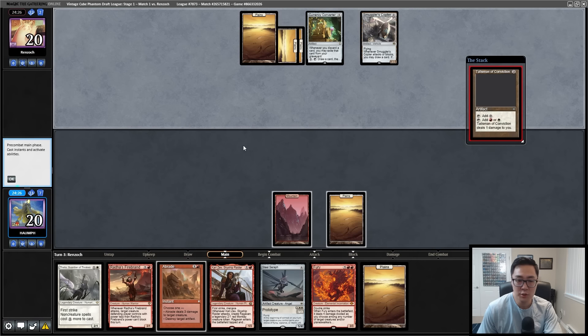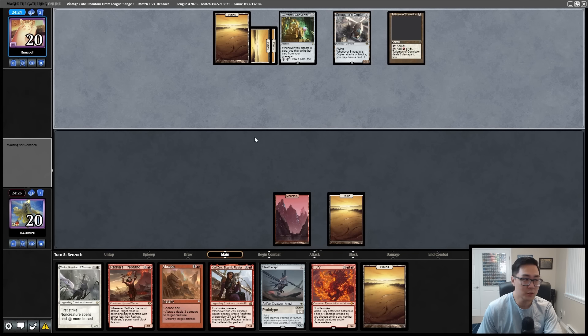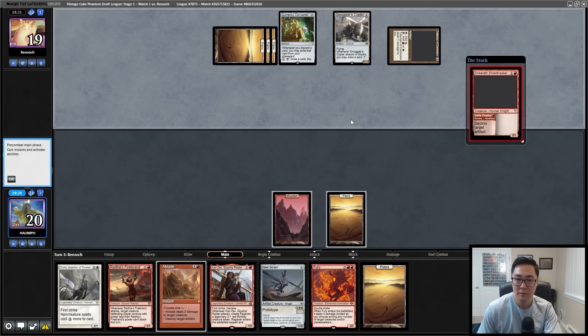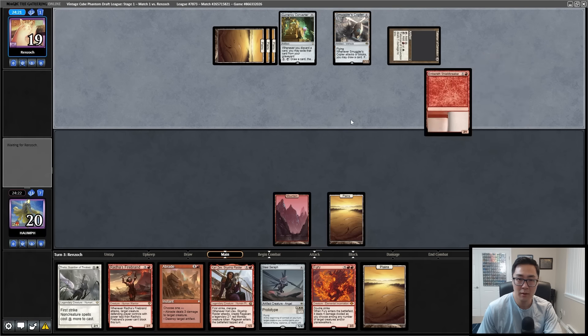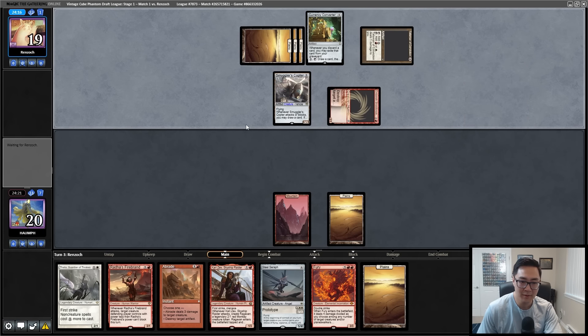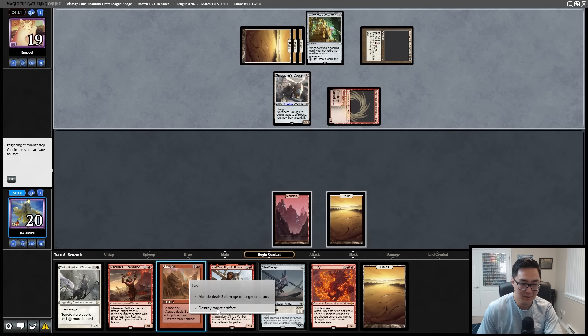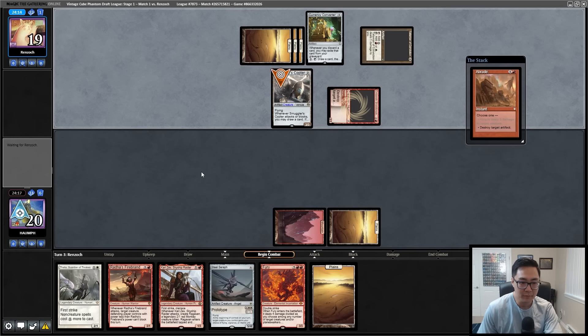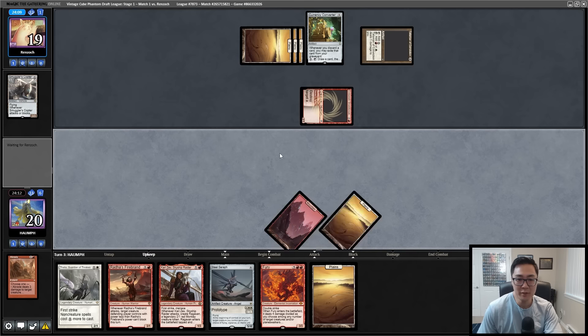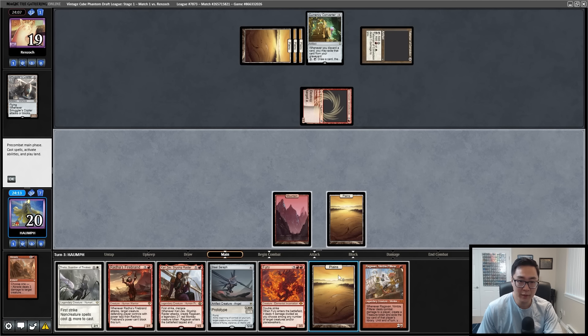Does Steel Serf give haste? No — flying, vigilance, or lifelink. There's a Talisman of Conviction. This is a strange Boros deck — or maybe a mono white deck. There's an Embereth Shieldbreaker. We're going to get their hopes up real high here. Crew — beginning combat. Let's kill it. They were trying to set up, but this Fury can be very very nice here. Oh — Ragavan!